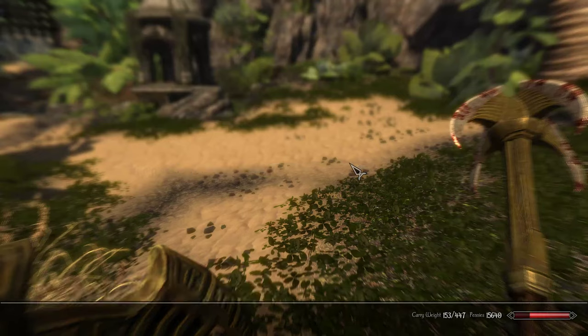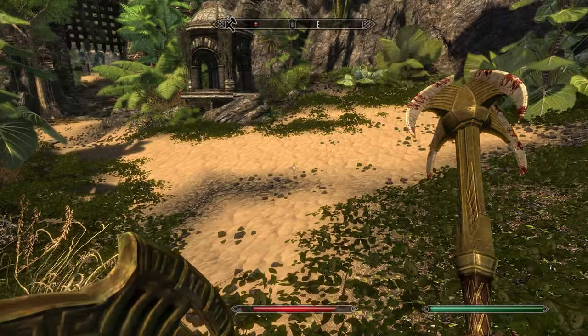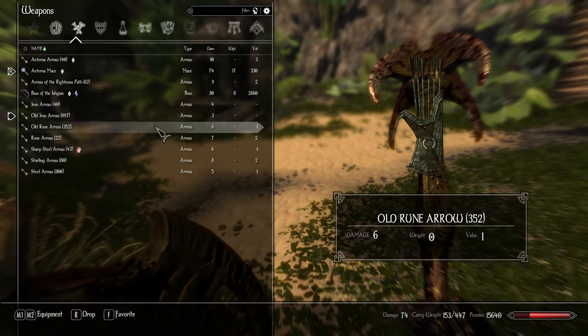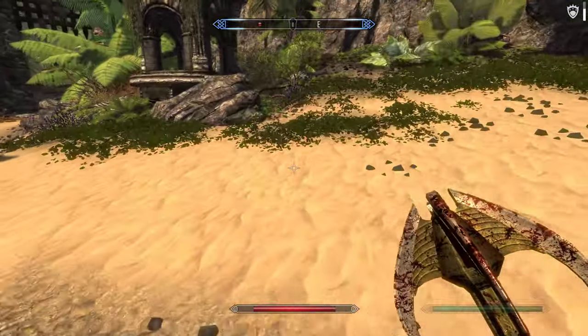Finally, Tempest. The damage for my mace is currently 68. I slap Tempest on and it goes up to 74. So that's about a 9% damage increase for this specific weapon. I'm not sure if that scales for all weapons — I'd have to check.